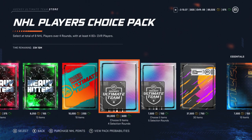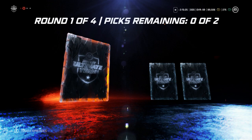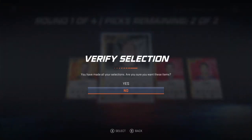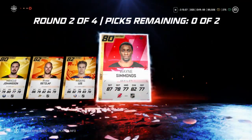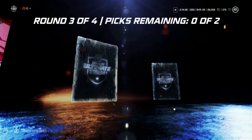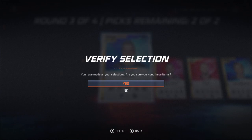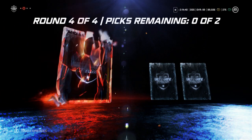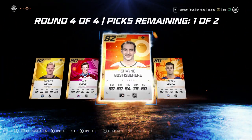Last pack — the final NHL Players Choice pack. Let's end this opening with something good. Cody Eakin, Phillip Zedina, Ron Hainsey — take the two 78s. Next round: Marcus Johansson, Ryan Getzlaff, Anders Lee — take the Lee and Getzlaff. Then Tyler Bozak, Balmer, Jordan Stahl, Bo Meester — take the Bozak and Stahl. Last round — 82 Erasmus, come on, three more cards. 82 Shane Goss, and last card — Jordan Eberle. Take the two 82s. That wraps up the final pack.